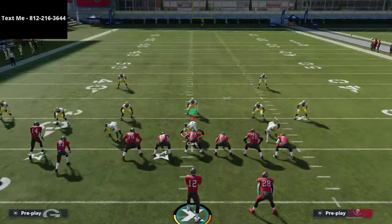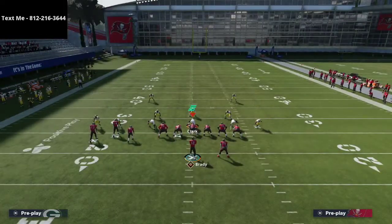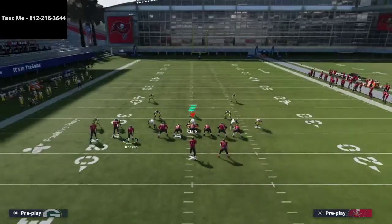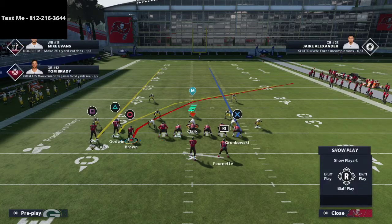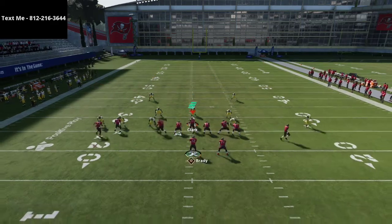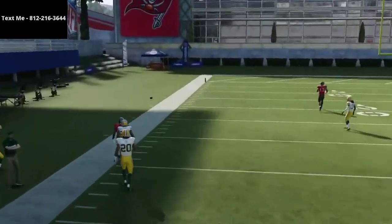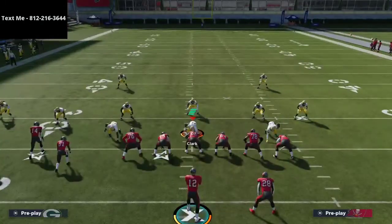One of the most popular defenses in the Madden community right now is to put your purple zones at 20 yards and then have one guy in the middle of the field. As you can see, this is how I have my defense set up — everybody's manned up, with safeties in those 20-yard curl flat zones. That's why you like to streak this guy, because the streak is going to basically clear some space for your crosser.